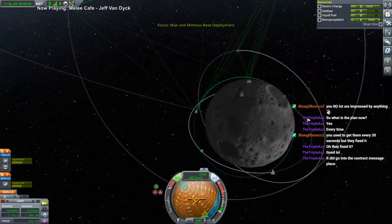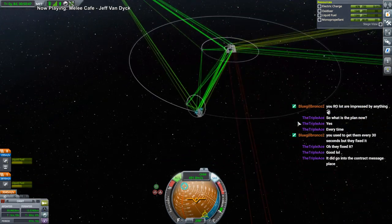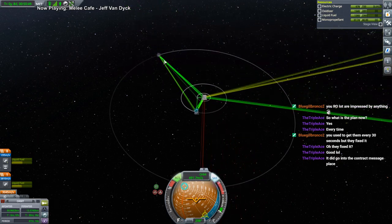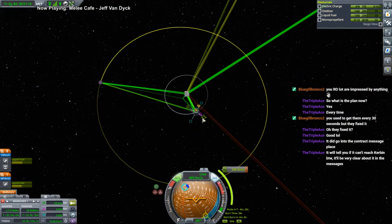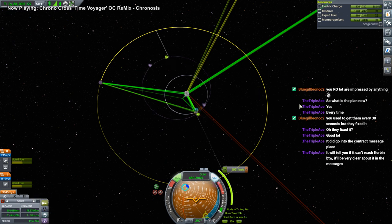On to Minmus. There's an awkward orbit to get to Minmus from, so we'll probably just eject out first and then figure it out. Just want to get a little bit out. That'll be messy anyway.